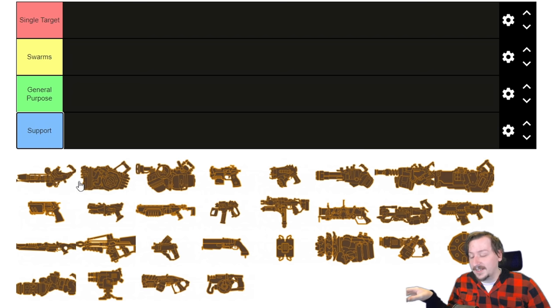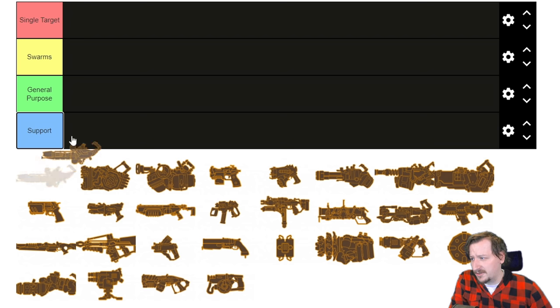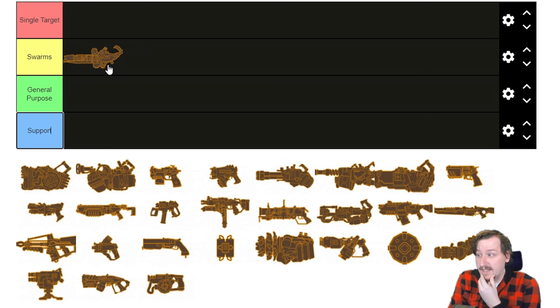First up, we have the flamethrower. I would put the flamethrower in the swarms category, because while it's pretty decent against single target enemies, it's really good against hordes — that's where it really shines. For general purpose it's not bad either; you can use it for just about every job. If you take flame reach on it, it can be pretty strong, and with the flame reach overclock you can have something like a 20-meter flame that makes you pretty scary against flying enemies too. But almost all of its overclocks are more towards swarms.